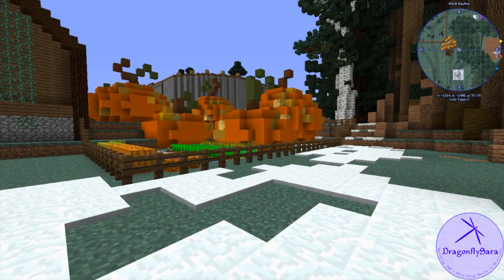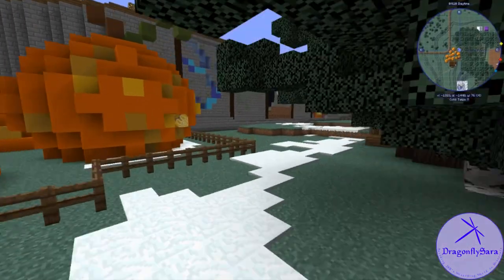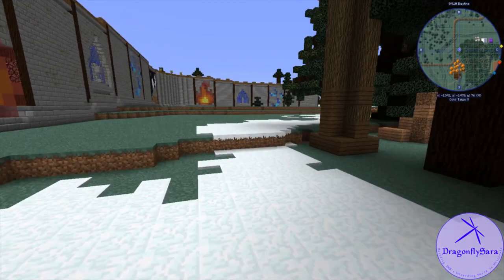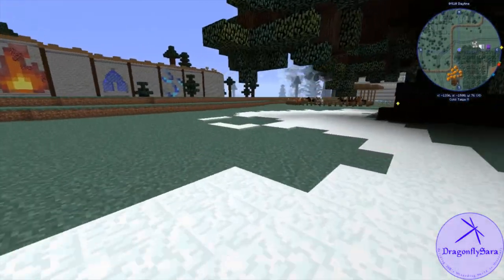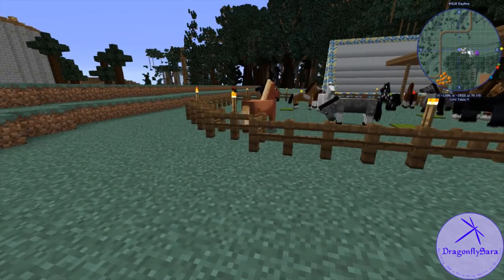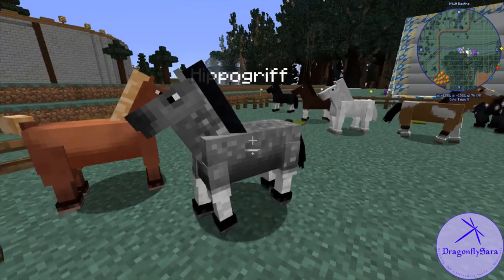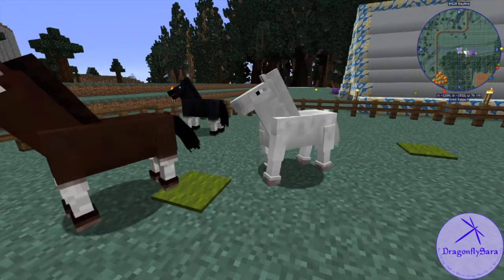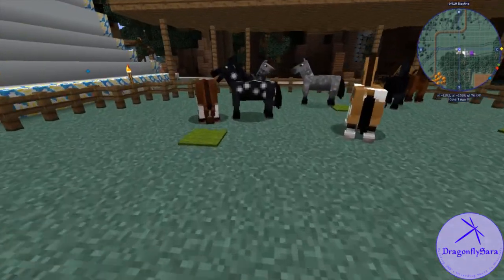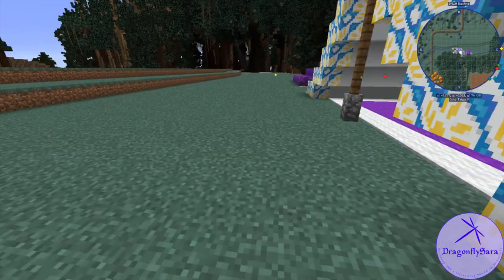Instead of hanging around here, we're going to follow the edge of the forest to the north. When we come around the bend, we're going to see the paddock where we keep the — ready for it? — Hippogriffs. They're all named Hippogriffs. This way they won't despawn, and they're not horses anymore — they're Hippogriffs. Use your imagination, people.